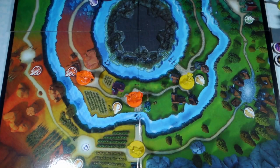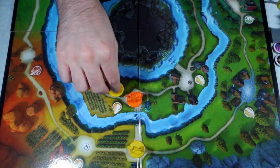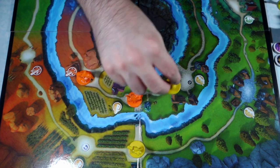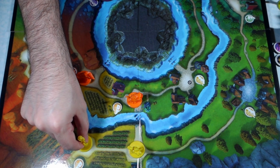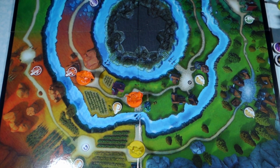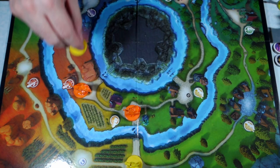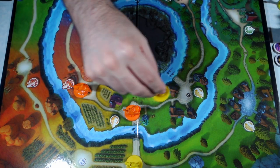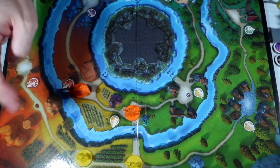I forgot to mention that sidekicks work similarly to villains in that sidekicks cannot occupy the same spaces as each other, and the villain and sidekicks can't occupy the same spaces together. So if Lumiere wants to move, he would have to move to either side of Gaston, or back, or towards a space near Scar. Lumiere is not able to occupy the space with Timon and Pumbaa, with Gaston, or with Scar — and that goes for all of the sidekicks.